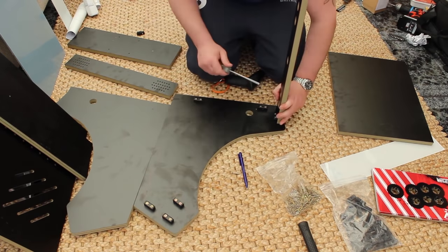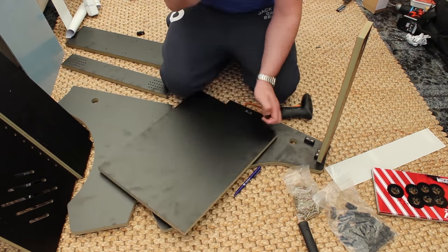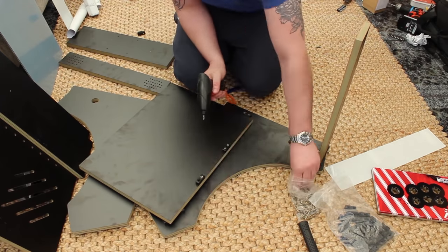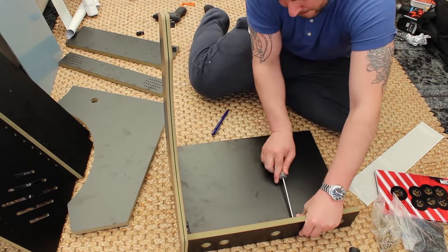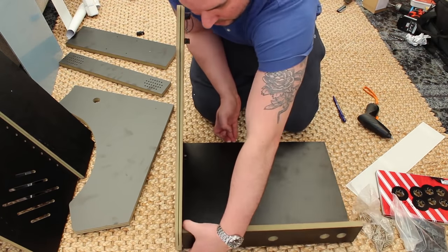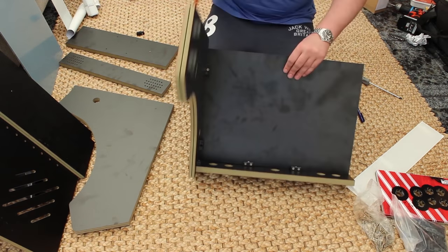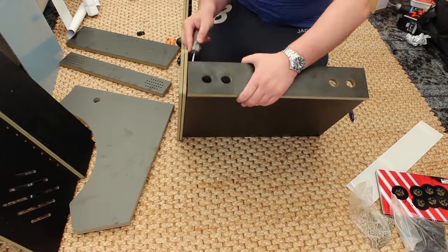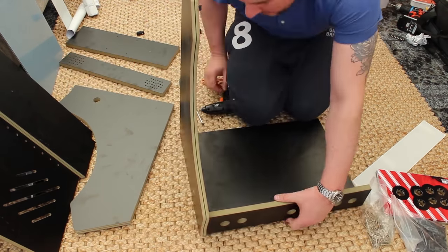Once that's all in place, start building up the actual sides of the arcade. You put everything as it was when you were stacking it together - you can't really go wrong. Things may seem a little flimsy at this point because nothing is actually attached to each other. The more we build, the more sturdy it will become. On this build I'm not attaching the rear door or the control panel, because I want to add a hinge system. If you want them permanently closed, just add more modesty blocks in those locations.